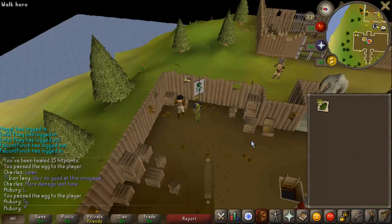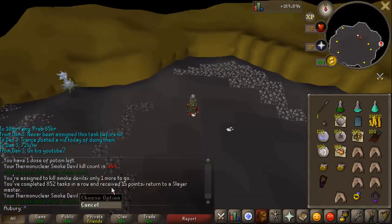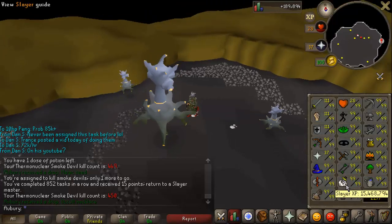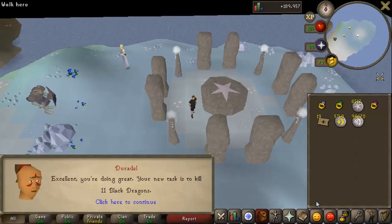Thermy task is finished and I got an occult necklace on the last kill for a total of 450 kill count. I'm at around 1,300 total smoke devil kills, though a lot of it was pre-counter. Then I got an 11 black dragon task from Duradel.